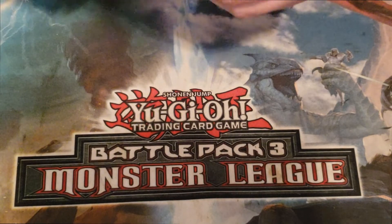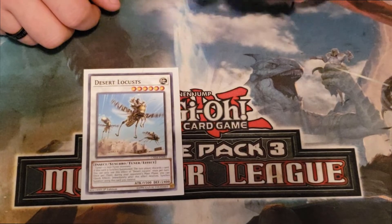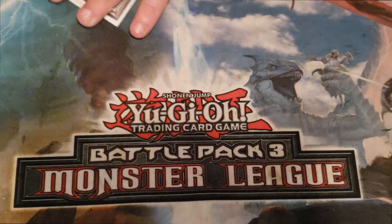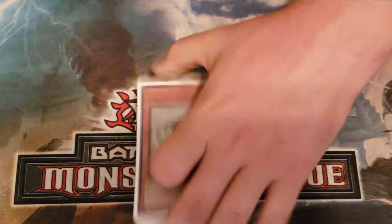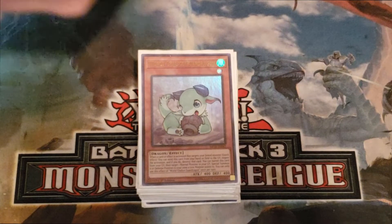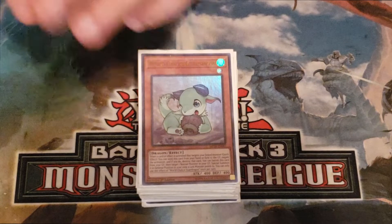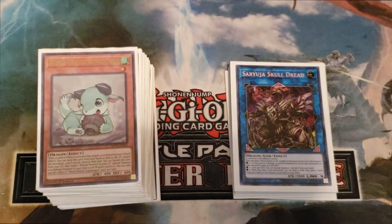The last two monsters in the extra deck are your Needle Fiber targets: Skull Meister to rip a card out of our opponent's hand, and Draco Berserker of the Tenyi to get another form of disruption. That's all I've got for this video — if you did enjoy it please be sure to leave a like and subscribe, let me know your thoughts in the comment section below, check out the link in the description for all the ways you can support the channel, and check out the Coalition of Scrubs. Most importantly, don't forget — be a scrub. Peace!